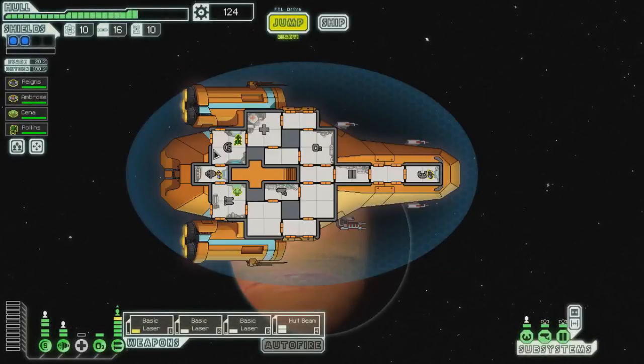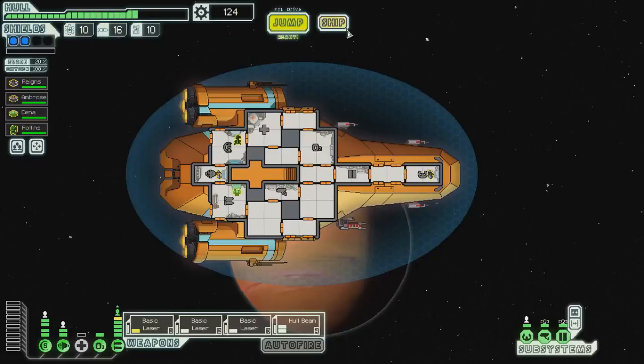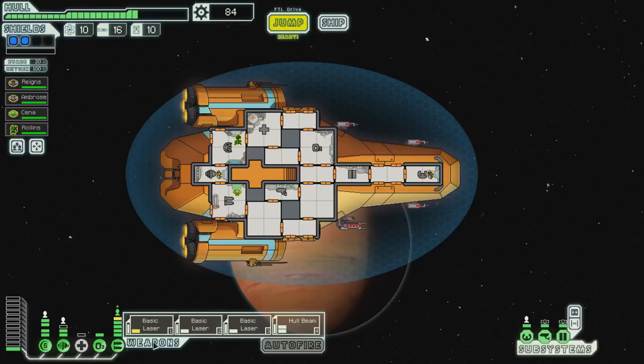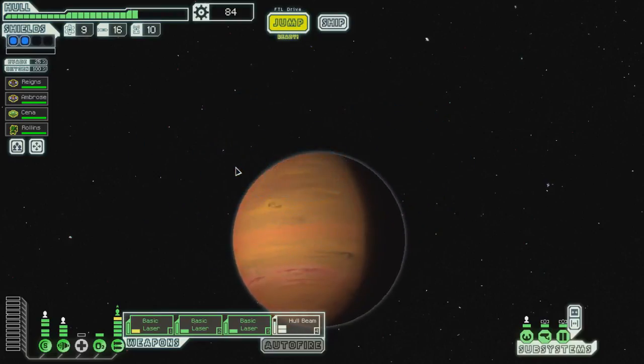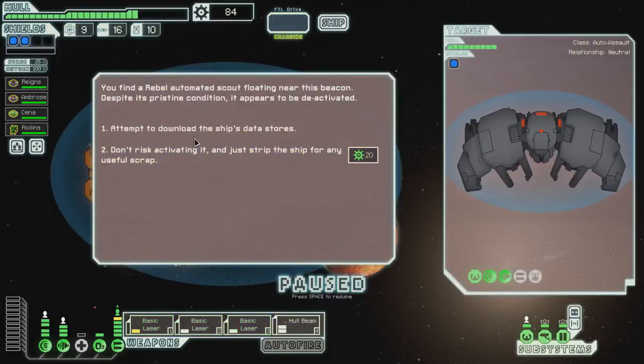Welcome back everyone to FTL where we are in the Kestrel Type B — we're naming everything after wrestlers. We don't have a store right off, so let's go ahead and up our evade by one. Let's hope to get some scrap and find a store with a drone control because we have quite a nice array of drones.